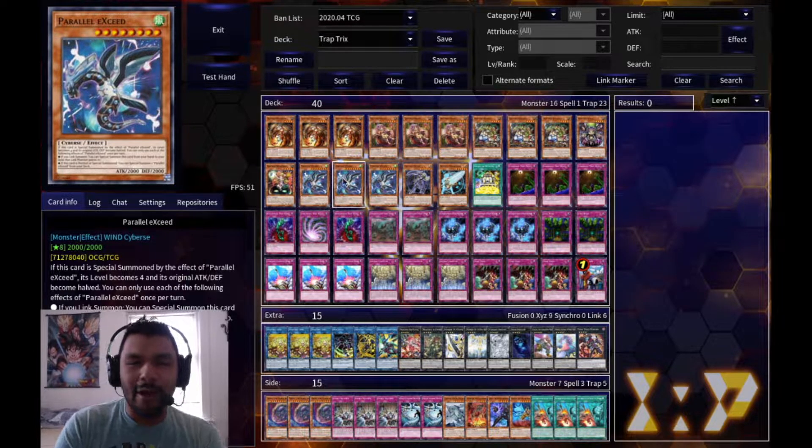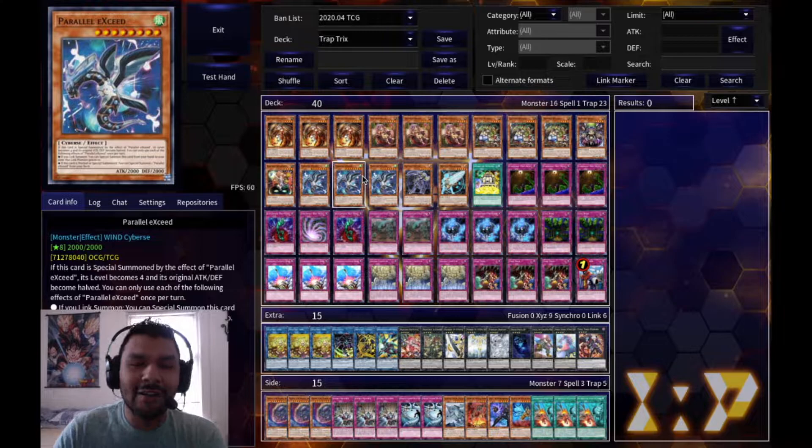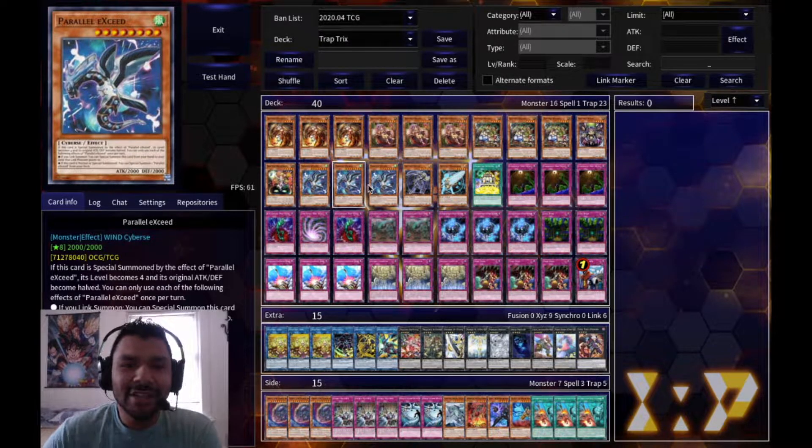For the next monster lineup I have three Parallel Exceed - this is one of the newer monsters from Eternity Code. Whenever you link summon, its effect triggers to special summon itself to the zone the link monster points to, and then you can special summon another Parallel Exceed from the deck. The downside is their level and attack get halved, but since I mainly use rank fours, having two level fours on the field is a plus. That's an easy Reflasure or any rank four.